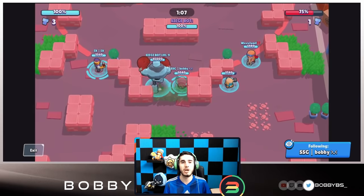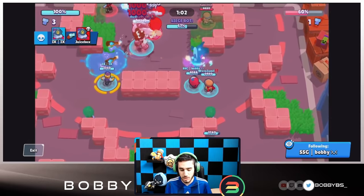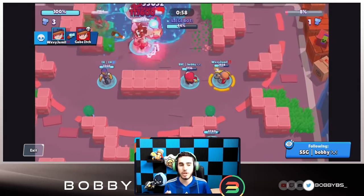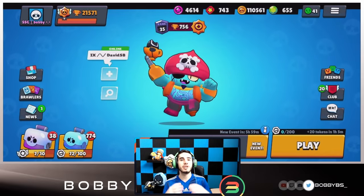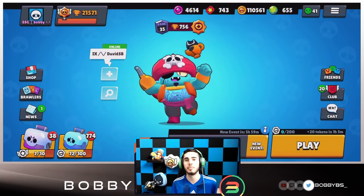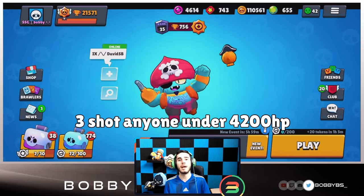You can use Spirit Slap if you think your teammates aren't going to be near you and you're just holding a lane, but I do really like Magic Puffs. Now let's move on to overall Gene tips. Before we get into gameplay I'm going to give you some quick tips to keep in the back of your mind when playing Gene. You can three-tap any thrower in the game and any squishy or really long-range brawler.